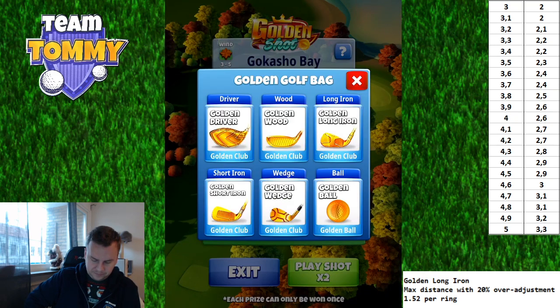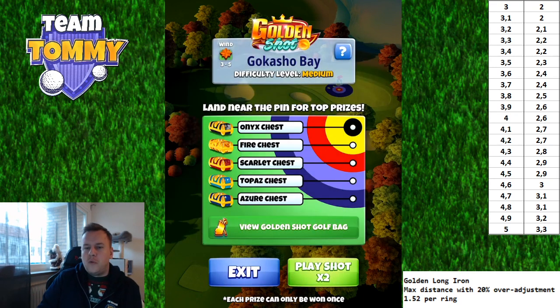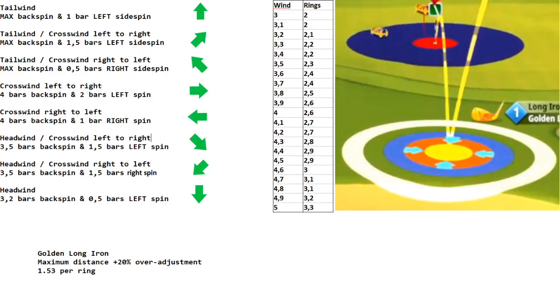Thank you for watching. To summarize with the spin adjustments: tailwind — max backspin and one bar left side spin. Tailwind with crosswind left to right — max backspin and one and a half bars left side spin. Tailwind with crosswind right to left — max backspin and half a bar right side spin. Crosswind left to right — four bars backspin and two bars left side spin. Crosswind right to left — four bars backspin and one bar right side spin. Headwind with crosswind left to right — 3.5 bars backspin and one and a half bars left side spin. Headwind with crosswind right to left — 3.5 bars backspin and one and a half bars right side spin.